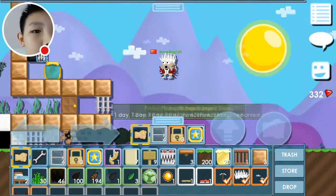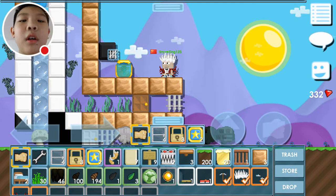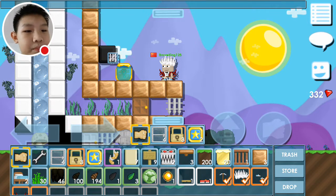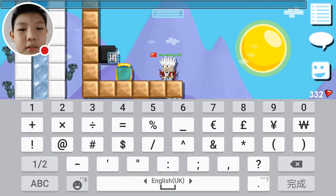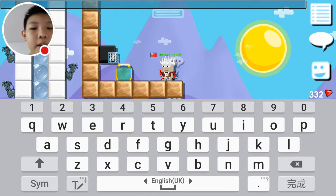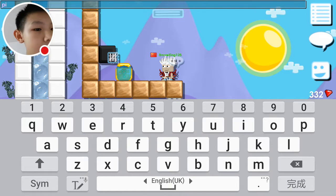It looks okay. This is how you change color — it only works on Samsung. First, you will go and press here. You will go to number 2, then press this thing. Then you go select your number — the number is your color. I chose 5, it is pink.